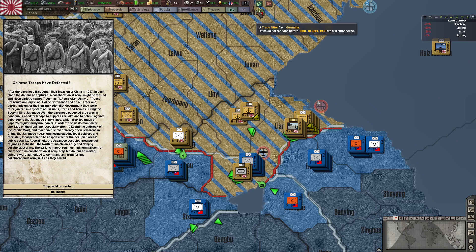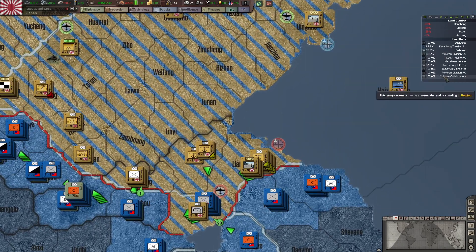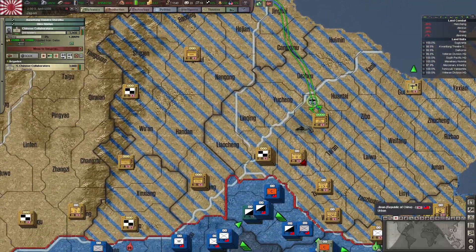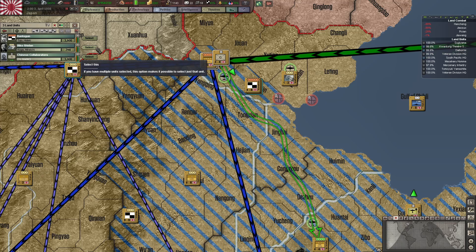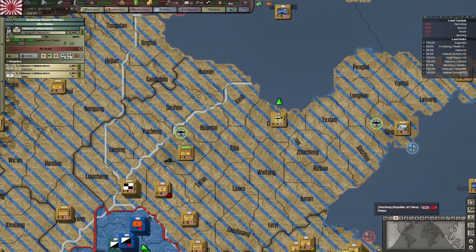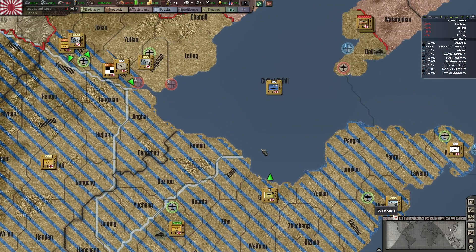Chinese troops have defected. We don't need metal so they could certainly be useful — put them to use. You're up here, just a regular unit. We will bring you down here. Air unit will move down that way. These Chinese collaborators will move over here so I can then move this Marine headquarter elsewhere.